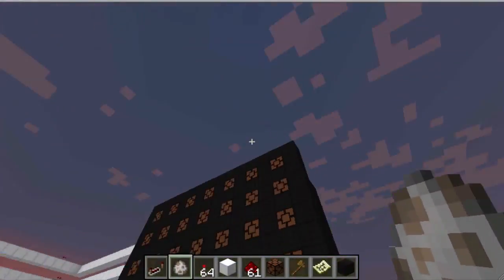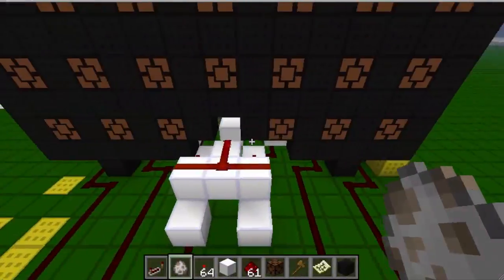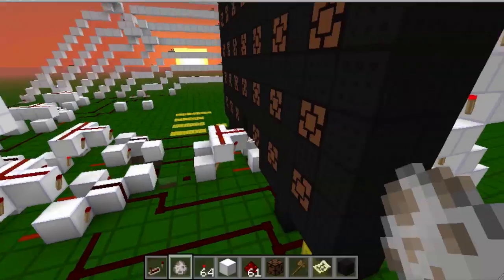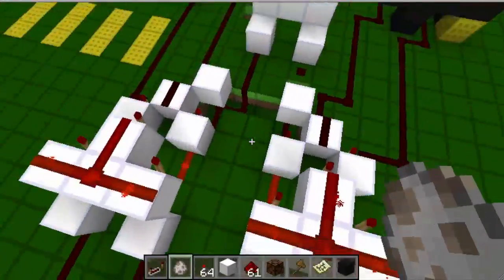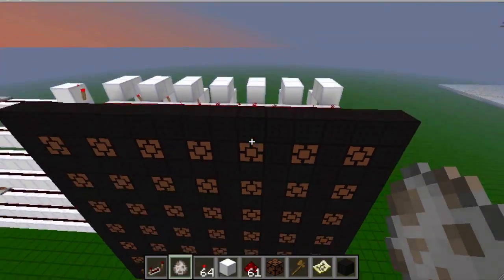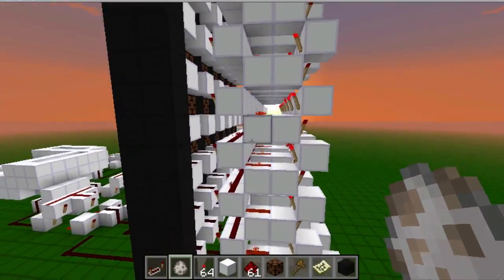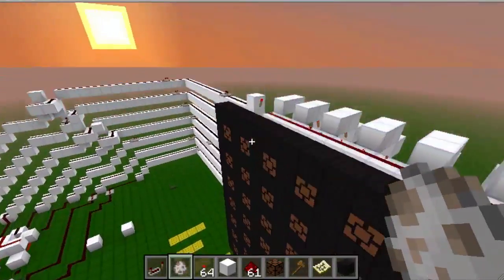What we have here is a Redstone display. There was one pixel that had to be cut out because I didn't pre-plan the amount of space I would need for the circuitry, which I probably could have made a little bit more compact, but oh well. It's a pretty standard Redstone display — this is not the thing I'm going to be showing you today, because there are tons of tutorials online on how to make this.